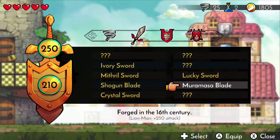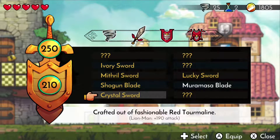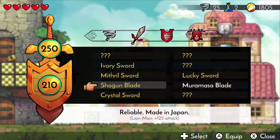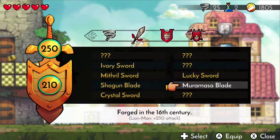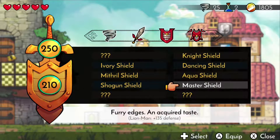We also got the crystal sword, which also was a butt ton of money — like 3,200 as well. And we did go ahead and get the Muramasa blade, which is the sword we saw in the last episode from that shop down below, because this one has really high attack for Lion Man. So we're going to go ahead and use that one.